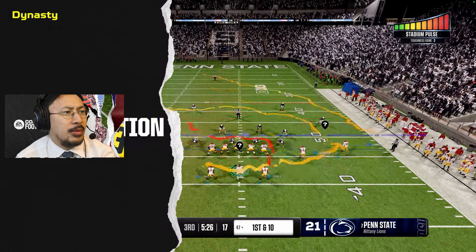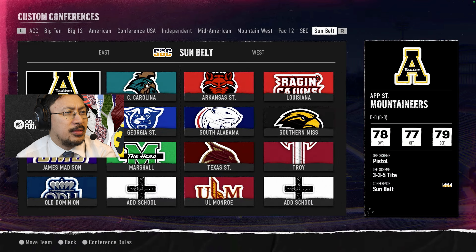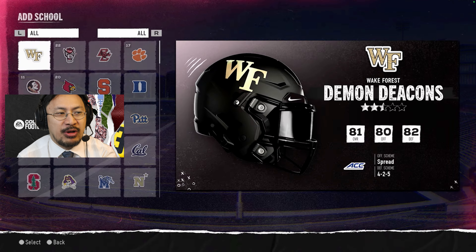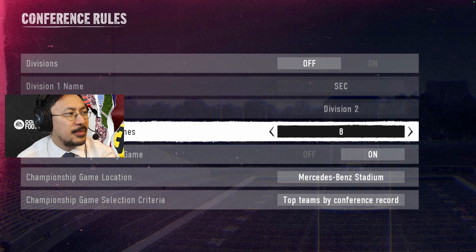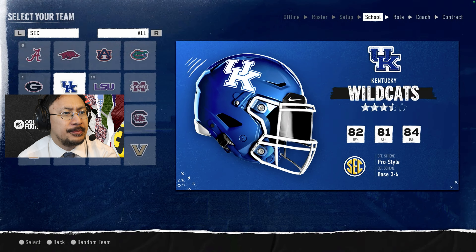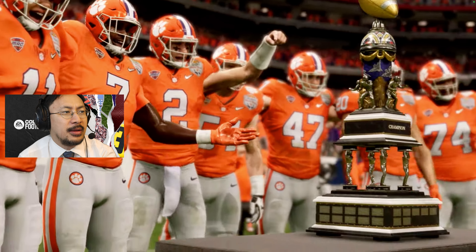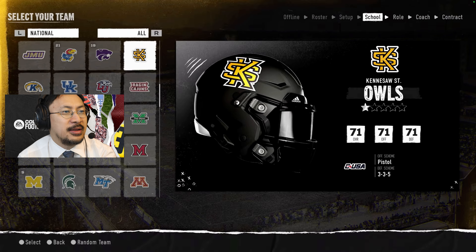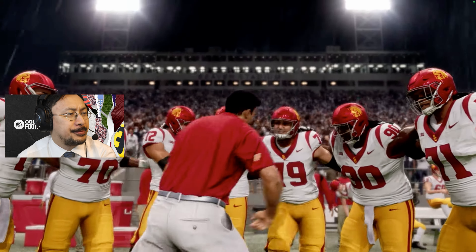Conference realignment is a hot topic in college football — custom conferences let you control your dynasty, see what a 20-team super conference looks like, or revert to traditional alignment. I don't think you can create conferences from scratch with custom logos, but you can shape size, membership, custom rules, and divisions — especially useful for online dynasties. Then you select your team, from a powerhouse to a smaller program like the new fictional school shown.